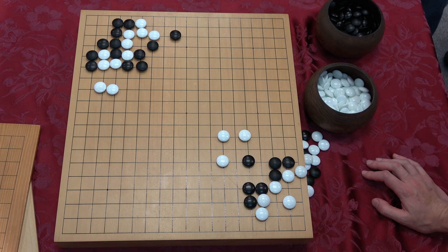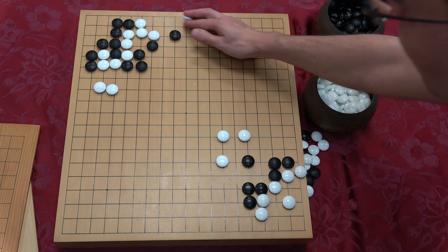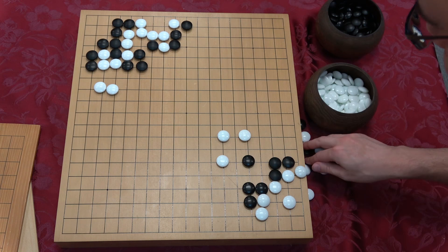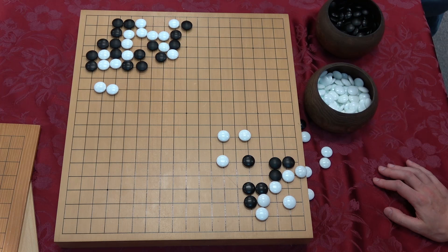This is the killer move. White is probably dead. White still has some difficult defects to exploit, but for the most part white really can't make use of them. White is sealed in.